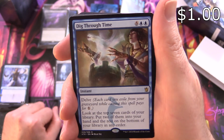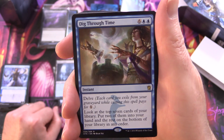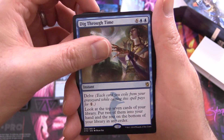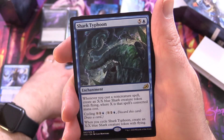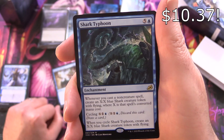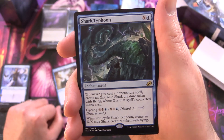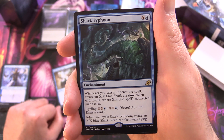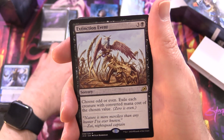Dig Through Time is an Instant for eight with Delve — each card you exile from your graveyard while casting it pays for one generic mana. Look at the top seven cards of your library, put two into your hand and the rest on the bottom in any order. Three of those. And Shark Typhoon — an Enchantment for six from Ikoria. When you cast a non-creature spell, create an X/X blue shark creature token with flying, where X is that spell's converted mana cost. You can also cycle it for X and a blue to create an X/X flying shark token. Unfortunately, only one of those.